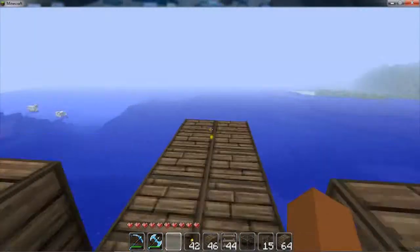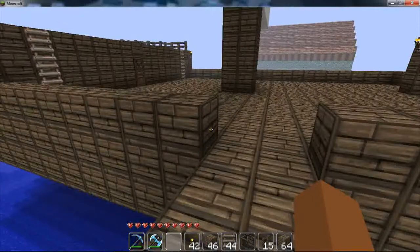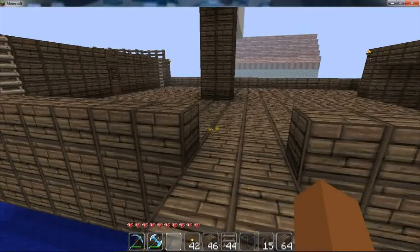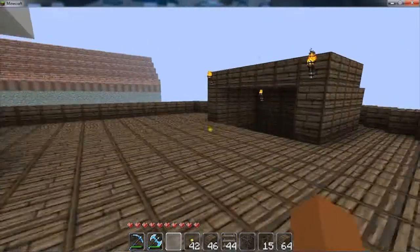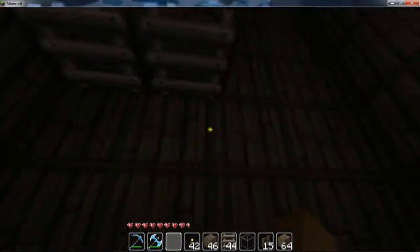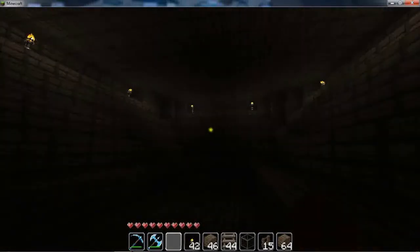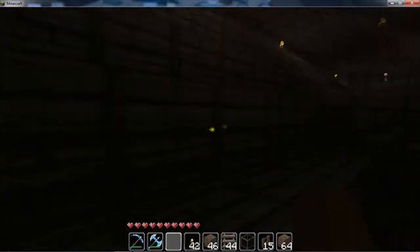We have the plank, which is actually the only way to get out of the pirate ship unless you want to jump over the edge, which would be man overboard — and that is not a good thing. This is my little area down here. I really want to fill this with something but I don't know what to fill it with.